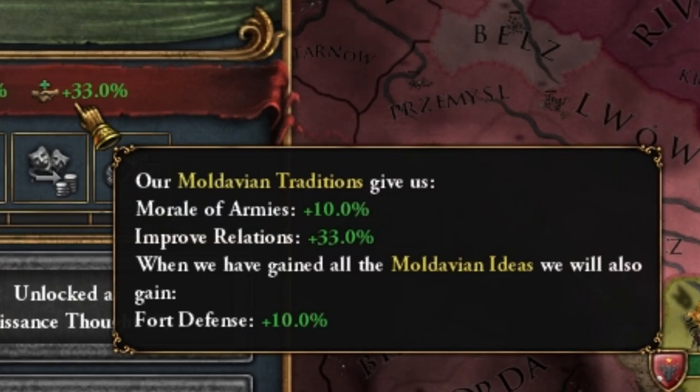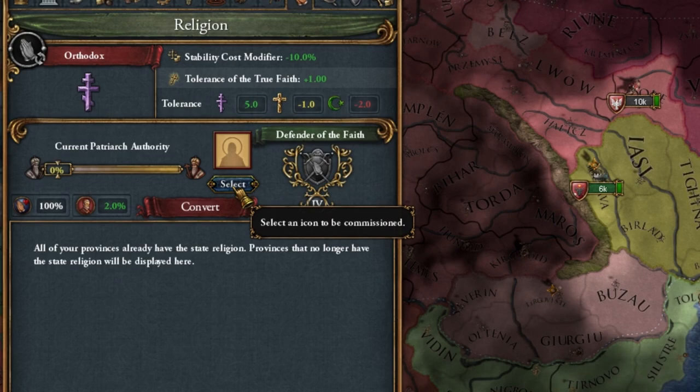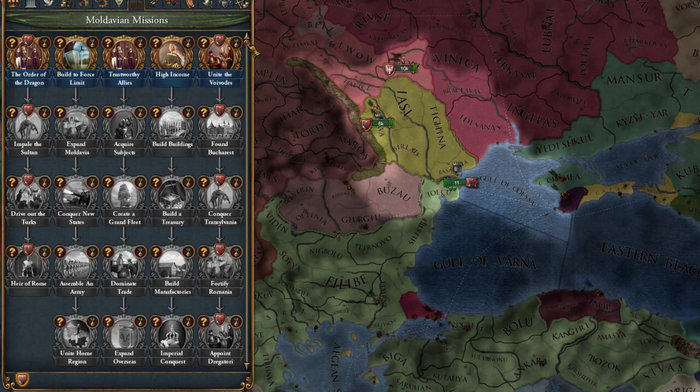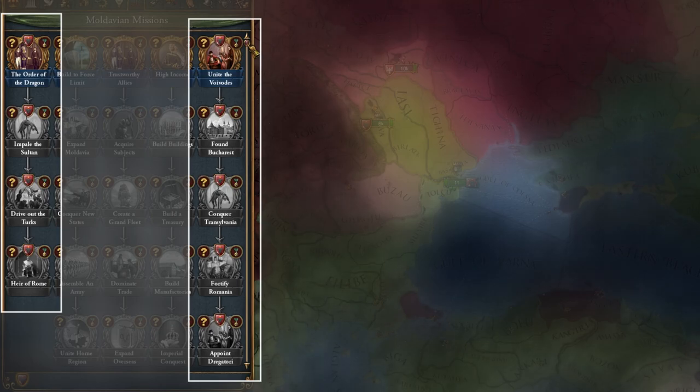And let me tell you frankly, improving relations will also be useful to us, especially since we are of the Orthodox religion, so we have an icon that strengthens it even more. We have a mission tree. I'd like to say it's kind of cool, but unfortunately not! It is mostly generic, except for the first and fifth column.